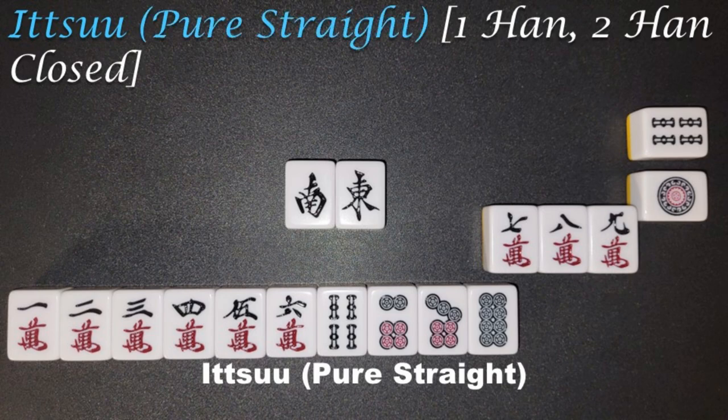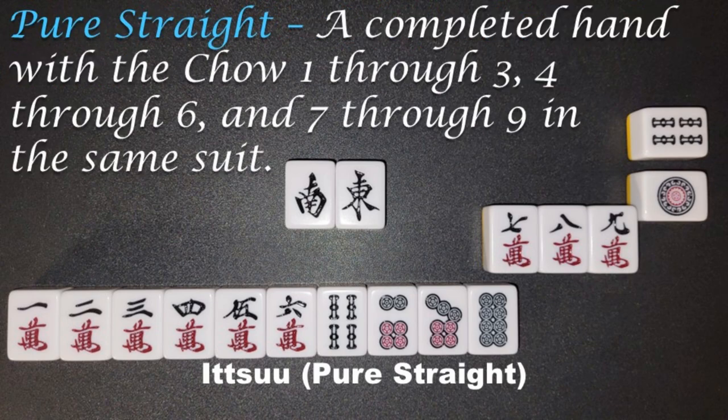Itsu, pure straight, 1 Han, 2 Han Closed. A completed hand with the Chao 1 through 3, 4 through 6, and 7 through 9 in the same suit.